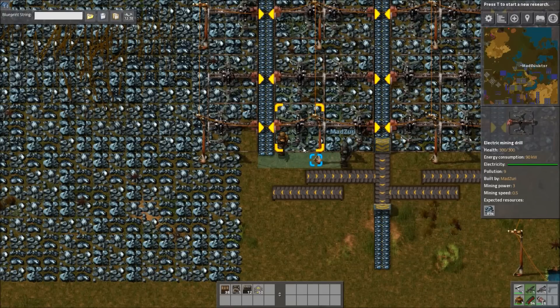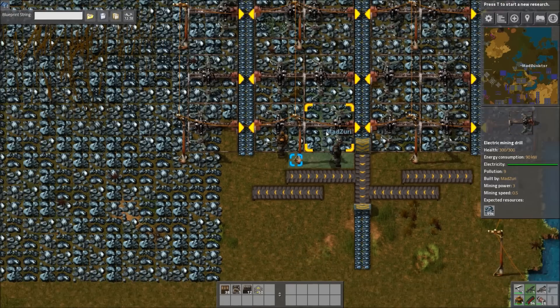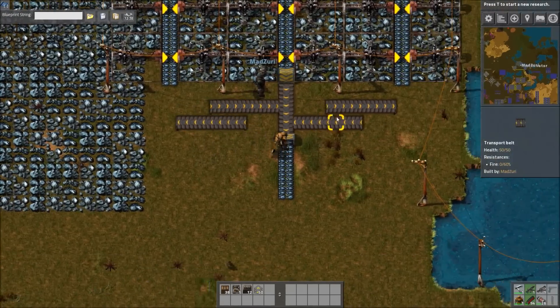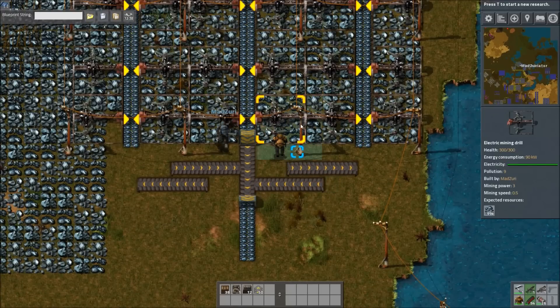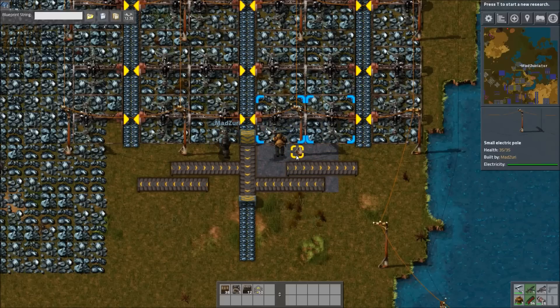And you can offset the cost by picking these miners up and putting them somewhere else, so it's more of an investment than a real cost. So this is inherently balanced — you want to go over really quick why that is?